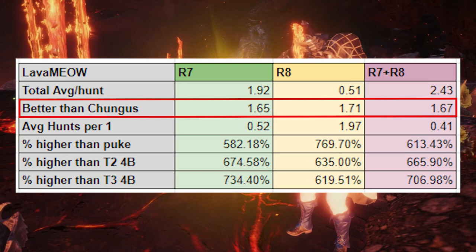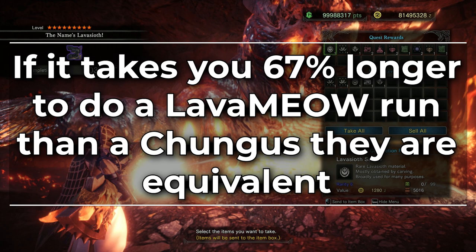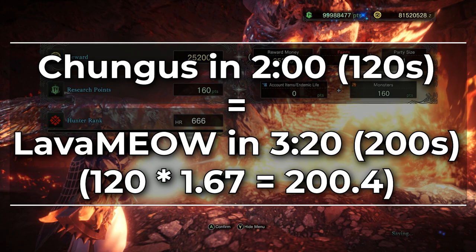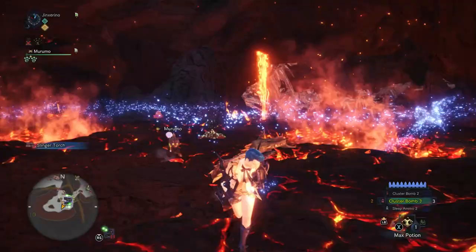So farming AT Sifu is a lot better compared to Chungus, right? Well, yes, but with a caveat. If it takes you 67% more time to do an AT Sifu run compared to a Chungus run, they are equivalent. In other words, if it takes you 2 minutes to complete a Chungus run and 3 minutes and 20 seconds to complete an AT Sifu run, they are just as efficient as each other — not accounting for loading times, which are very variable depending on whether you're on console or PC or have an SSD.